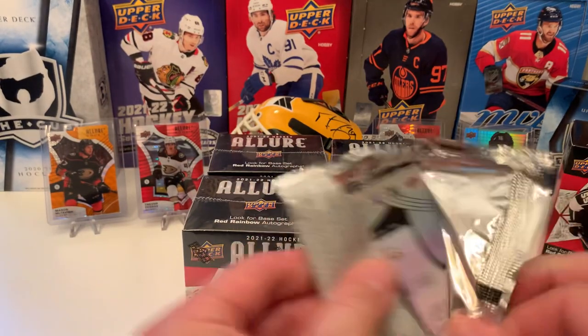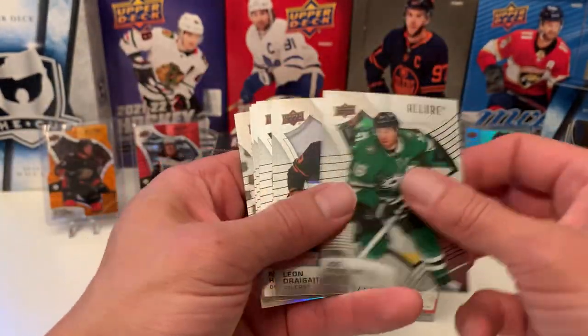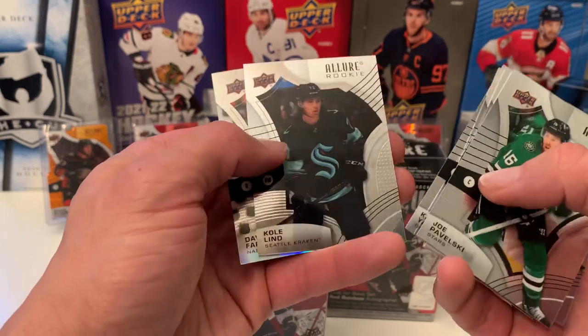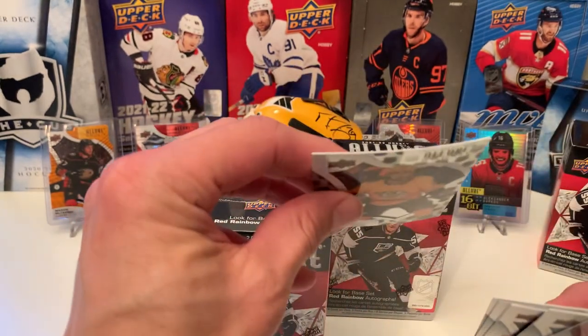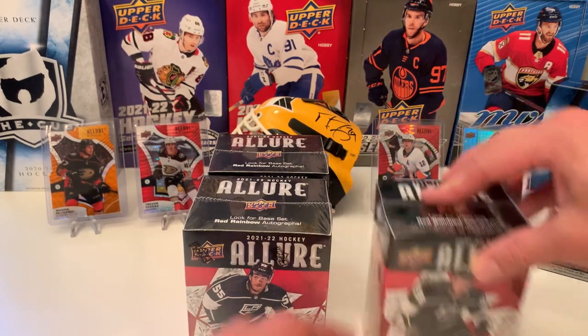Last pack of the first blaster from Walmart. We have Joe Pafalski, Leon Draisaitl, Nico Heischer, Yamamoto Rookie Colin. And 2005 Shield Rookie of David Franz. These blaster cards are kind of bent, but I'm pretty sure all Allure is like that.